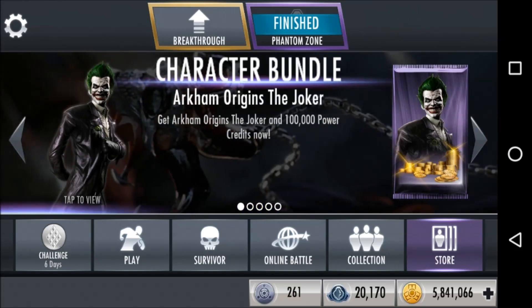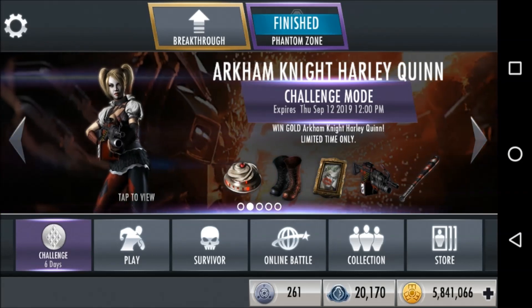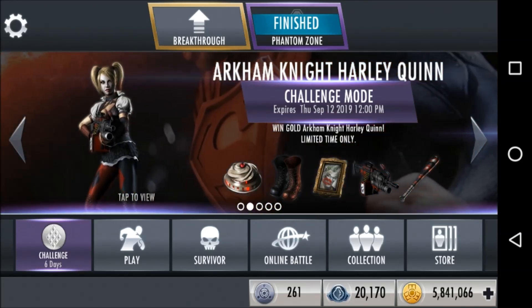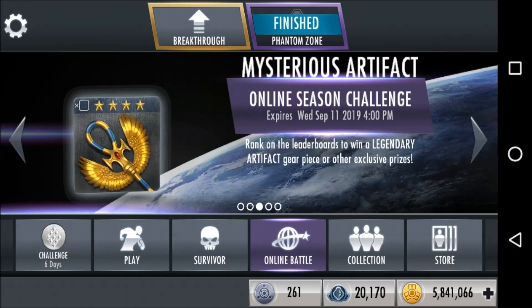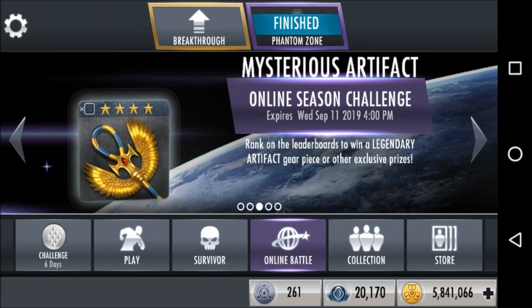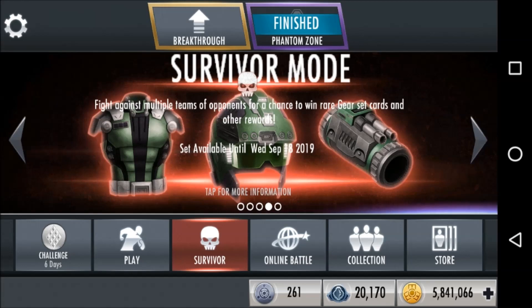Moving on to current glitches — every working glitch is explained in a video in the playlist accessible by clicking the 'i' in the top right corner. We are Android only, so we can only confirm these glitches for Android. As always, nothing has changed this week other than Phantom Zone being gone and you not having to worry as much about the challenge reset. Starting with the significant not-working glitches: there is no current working glitch for credits that we are willing to endorse.